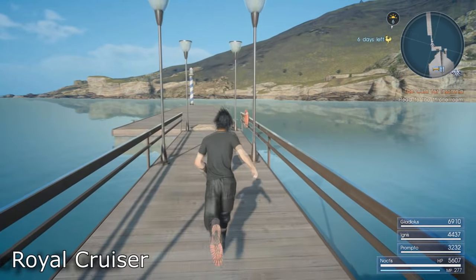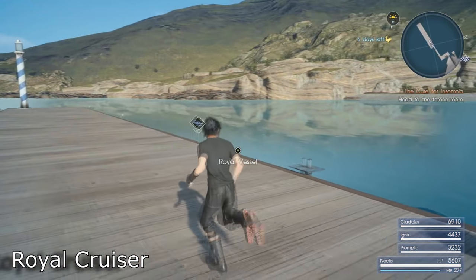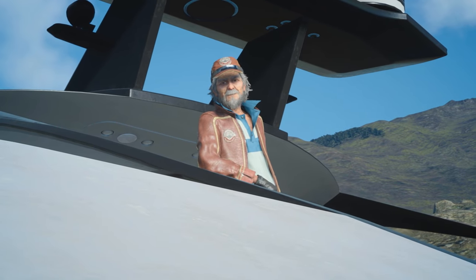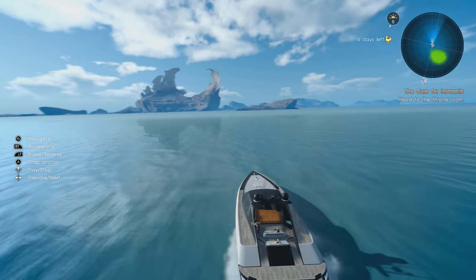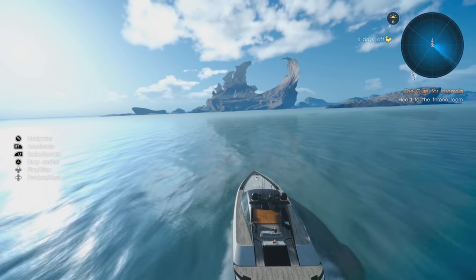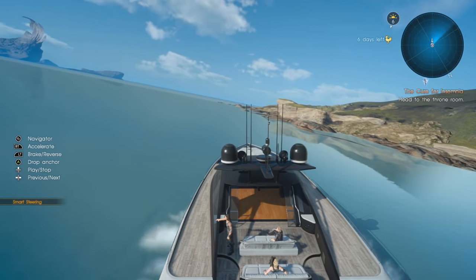Insomnia isn't the only area of the game that's been expanded. Noctis and friends can now freely travel from Lucis to Altissia by way of the Royal Cruiser — now you have a boat and can explore the vast open sea. This sounds a lot more exciting than it actually is. Sadly there's not much to do on your boat besides fishing and taking scenic landscape pictures with your friends, and hearing the line 'Which do you think is faster, this boat or the Regalia?' on repeat.